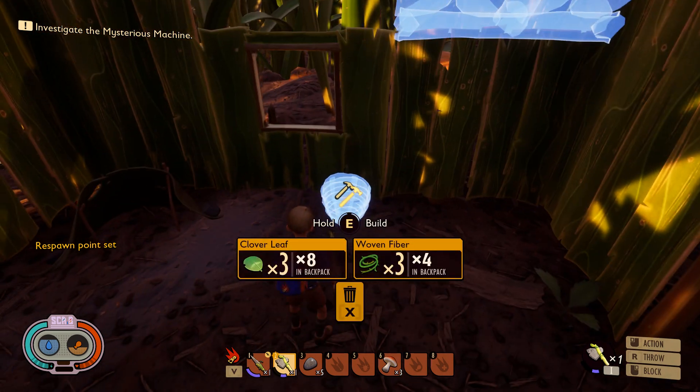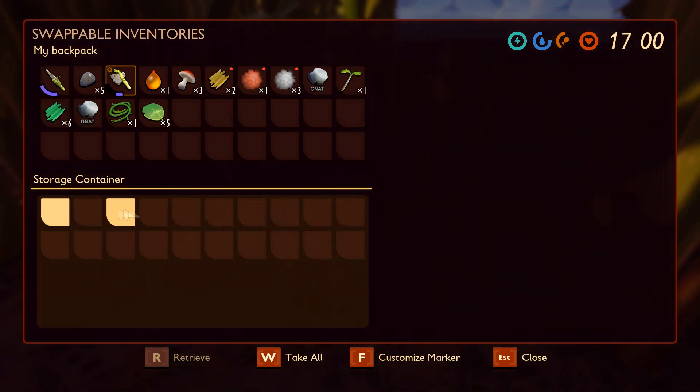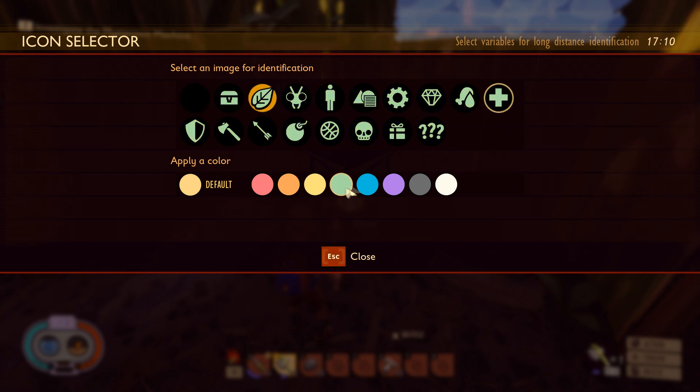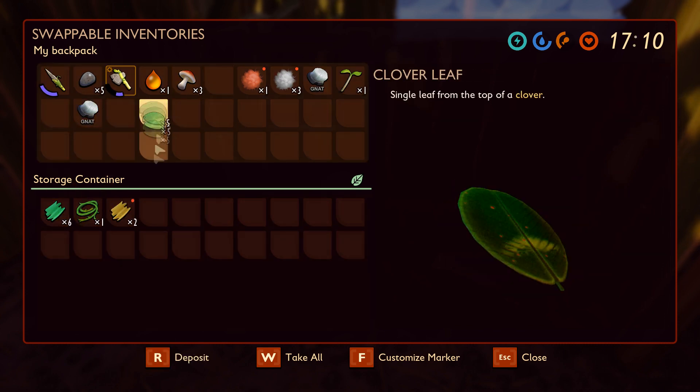One of the next things you can think about making with clover is the storage container. This game allows custom markings and colors, so it's really helpful to keep your stuff organized and out of the way. It's good for keeping extra resources out of your inventory and safely back at the house. I usually like to make a storage container for plants — I pick the leaf icon and the closest color to green — and that's where I keep all the extra plant materials.